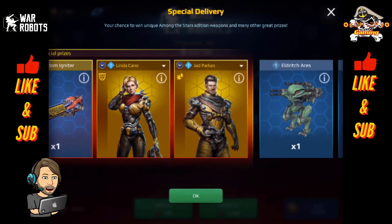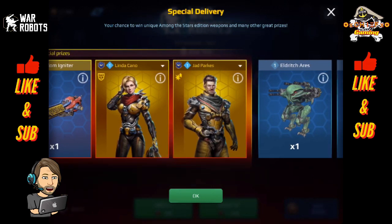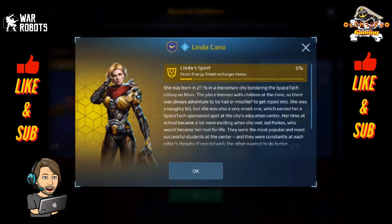There are two new legendary pilots. The first one is Linda Kano. She pilots the Fenrir, and her special ability for the Fenrir is that the energy shield recharges faster. I could see that being fairly useful, but not in any way overpowered. But I do love my Fenrir, so I might consider putting this one in there and moving the current pilot I have over to another robot.